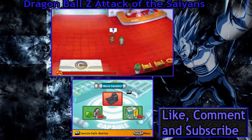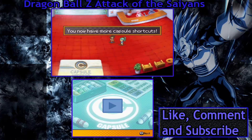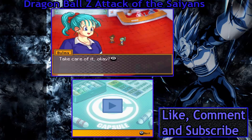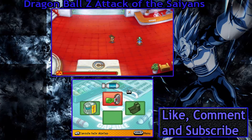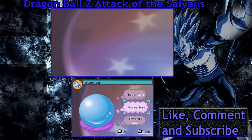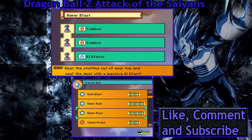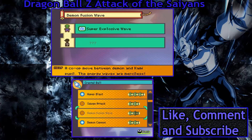Oh, now you have more capsules, take care of it. Oh, I completely forgot that you can have four! If we look at my list, the same tech is complete - I just need to use them now. The ones with blue are the ones I use, so we need Demon Fusion Wave.